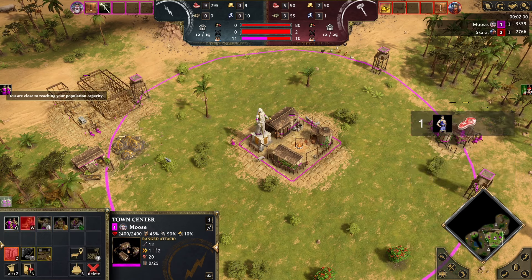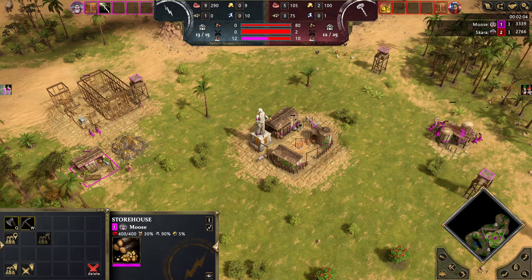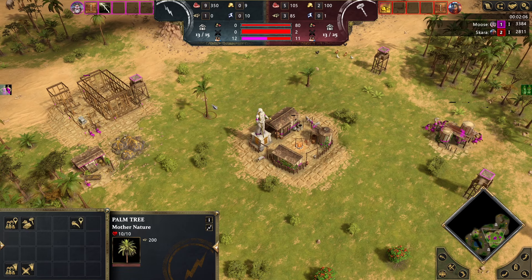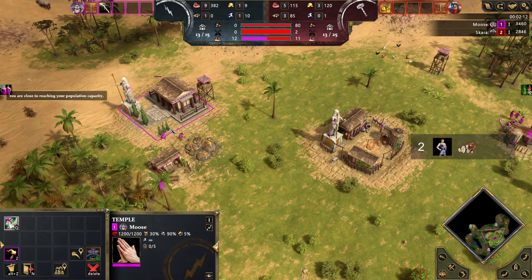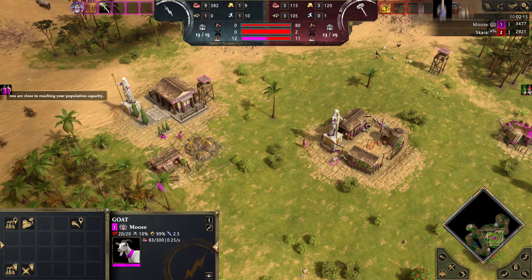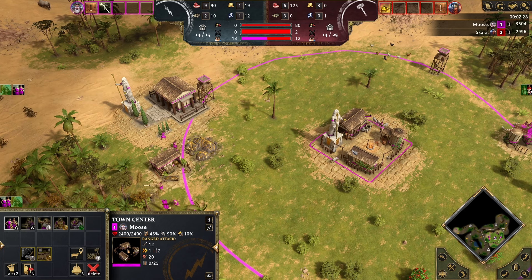That makes nine total, and then your next two villagers you want to move over to the wood line. If you couldn't share the storehouse, you can just go on a tree right next to the town center and that isn't really a problem. So, one villager stays on the temple, one comes back to gold, then we'll be getting one more villager out for a 2:30 advance time. This villager will go over to favor and then we'll be advancing to the next stage.